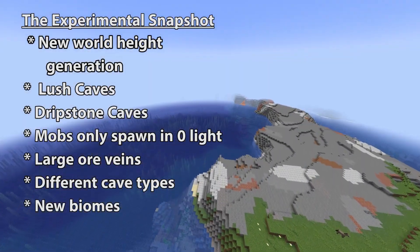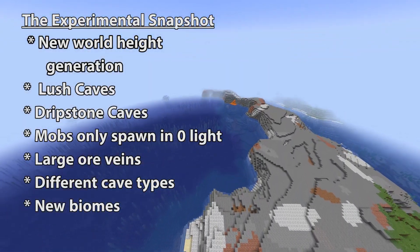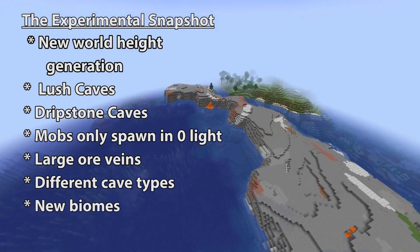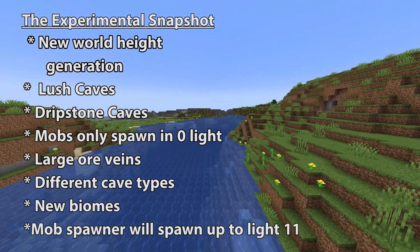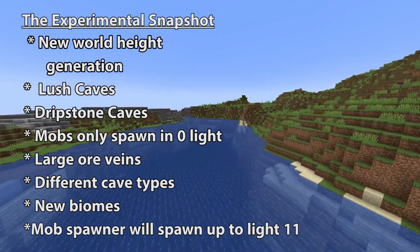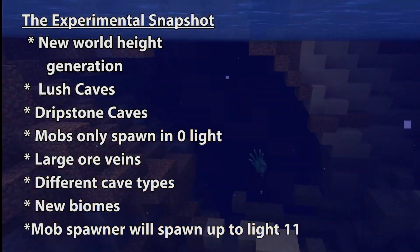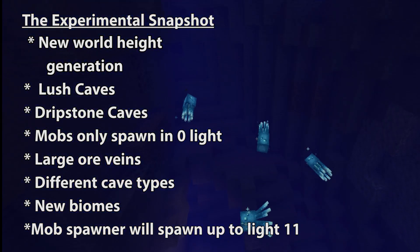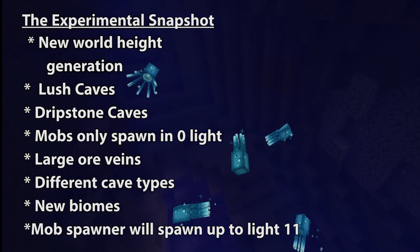They've added cheese, spaghetti and noodle caves. New biomes, including meadow, snow-capped peaks, groves and lofty peaks. And as well as that, they've changed how mob spawners function. Mob spawners will now spawn in up to light level 11. They've done this to make them trickier, because Mojang believe it has been too easy to conquer a mob spawner — you normally can just go in there and light it up. But with this change, it will make it a bit harder.